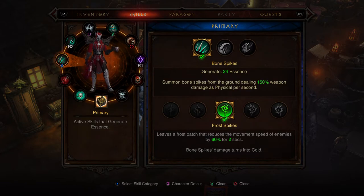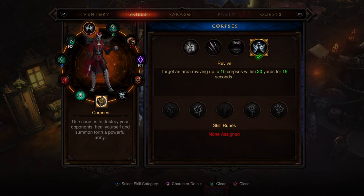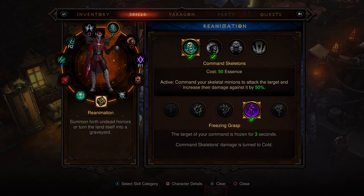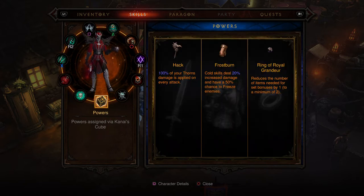Here are my skills: I have Bone Spikes with Frost Spikes going, I have Skeleton Archers, I have Revive — totally forgot to give it a stat, so I'm giving it Recklessness so it can benefit from my cold damage. Then I have Freezing Grasp Skeletons and my Cold Golem.